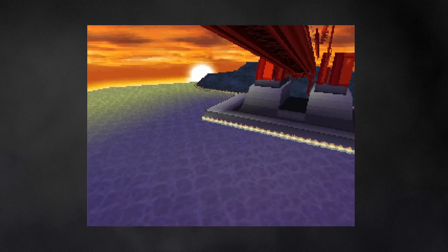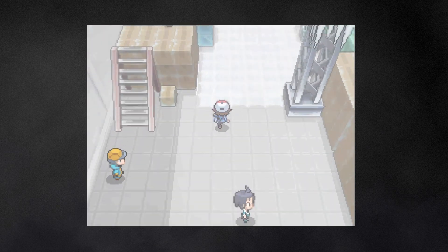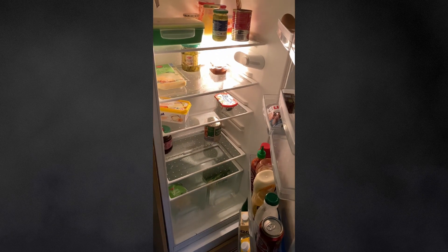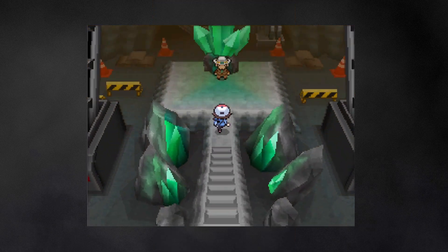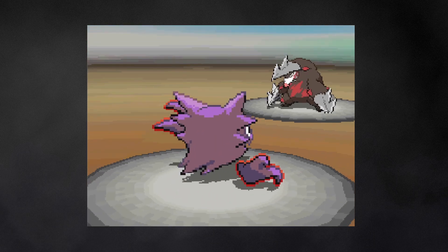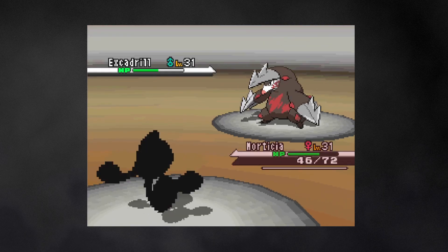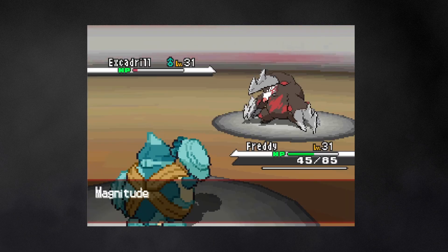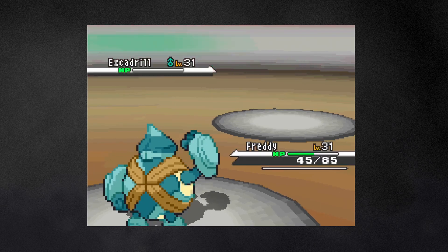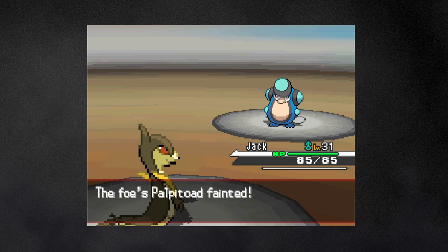After crossing the first of the many bridges in this game, I make it to Driftveil City. I check my fridge and find some cosplayers inside. Oh goddammit. Before I'm off to another gym battle — Krokorok goes down without much of a challenge. Casper, the now Haunter, gets off a Curse on Excadrill, and as my team members do their best to stall out Excadrill's HP, Freddy actually just barely manages to take it out. Palpitoad is no match for Jack, and that is yet another gym badge.